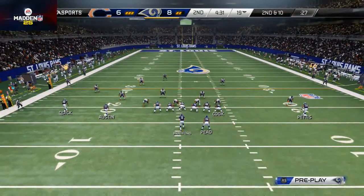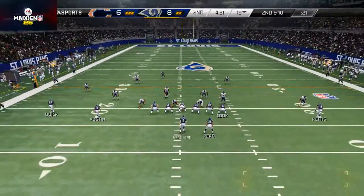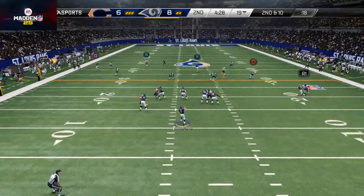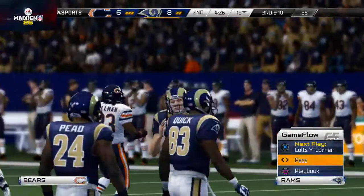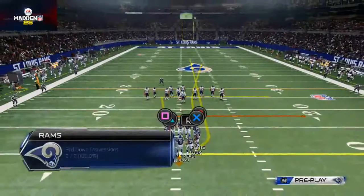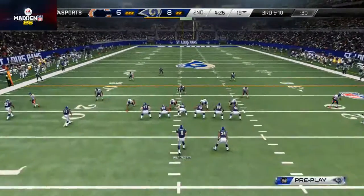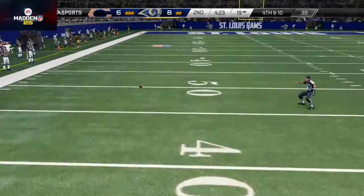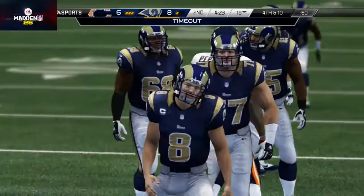A lot of cover two, so I'm going to go with the PA colt seams. The only adjustment I'm making is setting up a basic curl flat side to the right — a play we haven't talked about, but something I feel I'll have an opportunity to hit. I end up hitting Tavon Austin over the middle but unfortunately he doesn't make the catch — third and ten. Two times in a row it's going to be cover two on me. We're just going to run the base play and not try to get too complicated. Sam Bradford throws the ball into the ground and we have to punt — I also called two timeouts on accident.